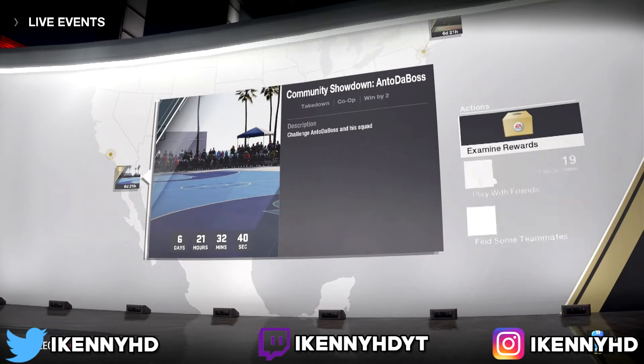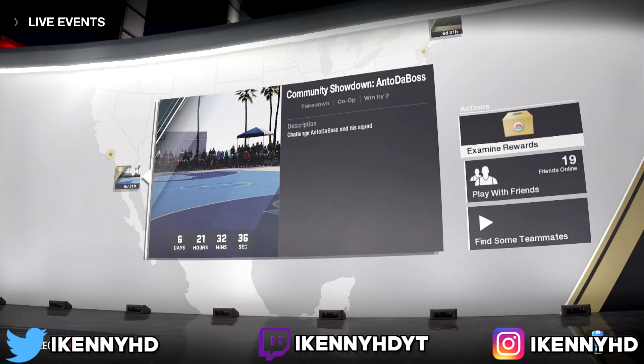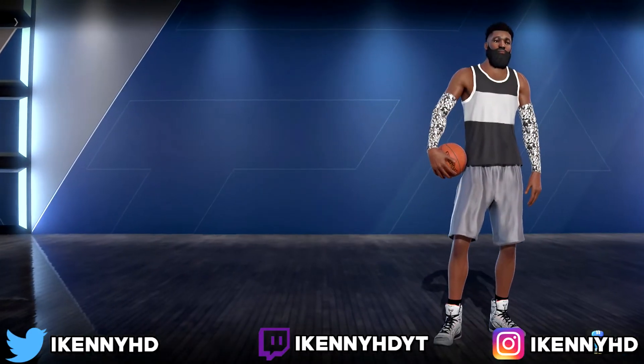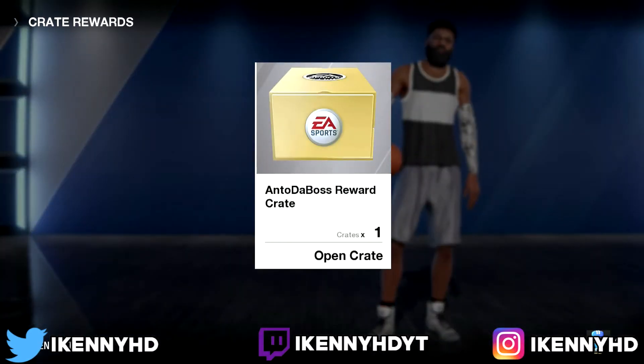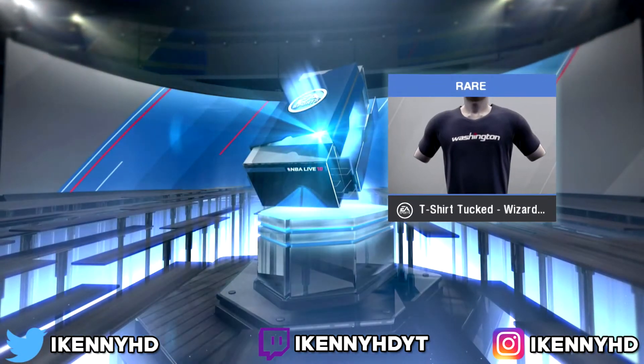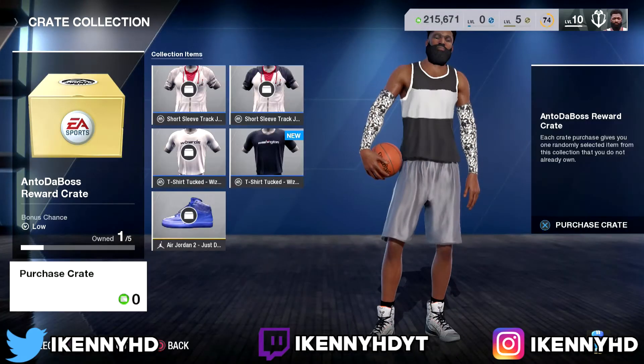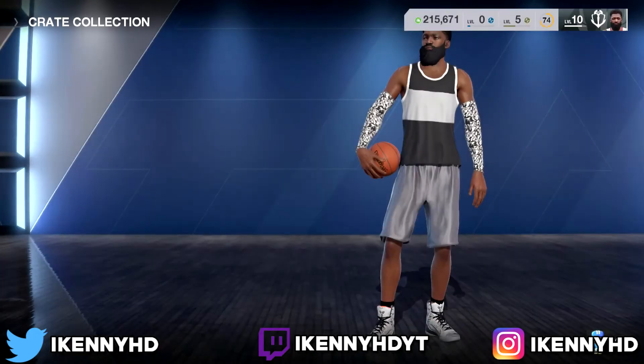What you want to do is as soon as you're done with a live event — like any game, any live event — I just got done beating Antonio the Boss. Click on his thing, go to Exam Rewards. As soon as you go to Exam Rewards, the crate will open up. Click X and you should get your item.